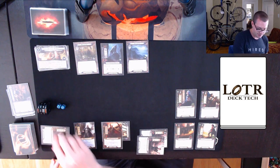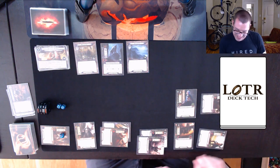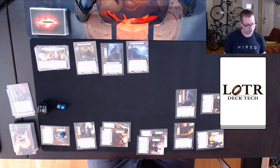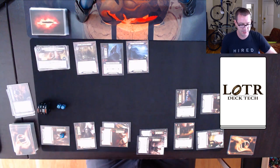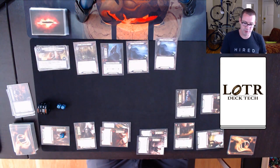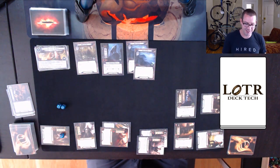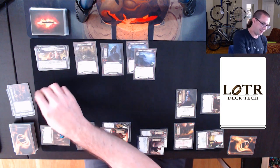Let's quest. I commit 6 willpower to the quest, up against 4 threat. My main goal is just not to lose by too much right now. Two Pine Slopes in staging make it 10 threat total, so up against my 6 I have to raise my threat by 4. We're at 31 now — that's kind of unfortunate. There are only three Pine Slopes, so if I wait maybe I could be fine, but I think I have to travel to Pine Slopes, which raises my threat by two more to 33.